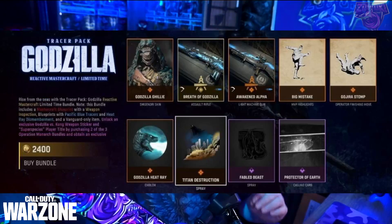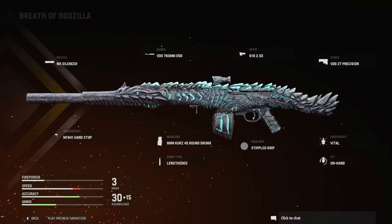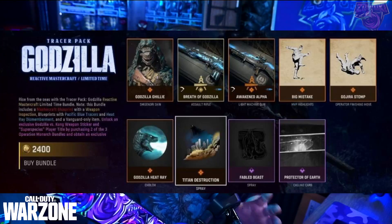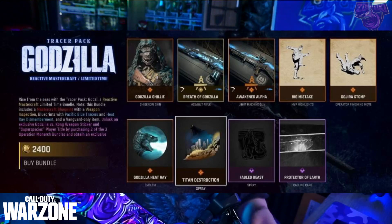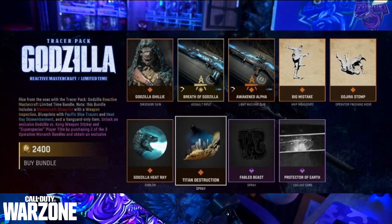It's like shooting nerds in a barrel and taking our money. You guys can see we have the Godzilla ghillie suit and the Breath of Godzilla weapon, which looks absolutely amazing — like something that should be in real life. Some people said it's an LMG or an assault rifle with an extended 8mm Kurz 45-round drum. Either way, it's cool and fantastic. I can't wait to get my hands on it — I will be buying this Godzilla no matter what. The Breath of Godzilla is confirmed as an assault rifle, and the Awaken Alpha is the light machine gun.